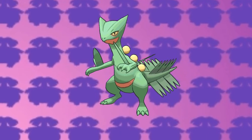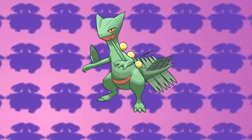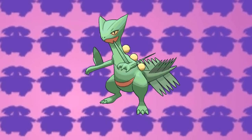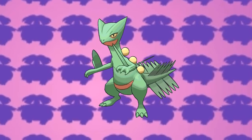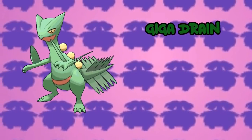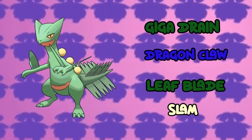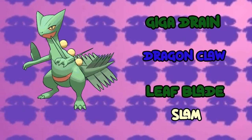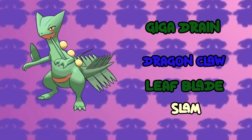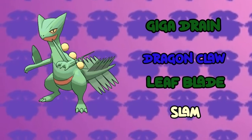The next Pokemon on my team is the Hoenn starter Sceptile. You can get a Hoenn starter after talking to the professor in Inhor City. You don't need Torchic or Mudkip because you already have Pokemon of those types. Sceptile's moveset is going to be Giga Drain, Dragon Claw, Leaf Blade and Slam. Dragon Claw is for coverage against Dragon types, Leaf Blade is for STAB, and so is Giga Drain because it is useful for regaining HP in certain conditions, and Slam is for utilizing its attack.